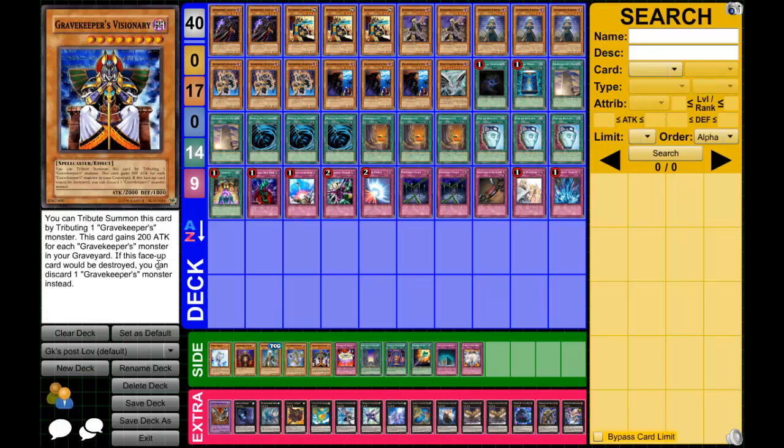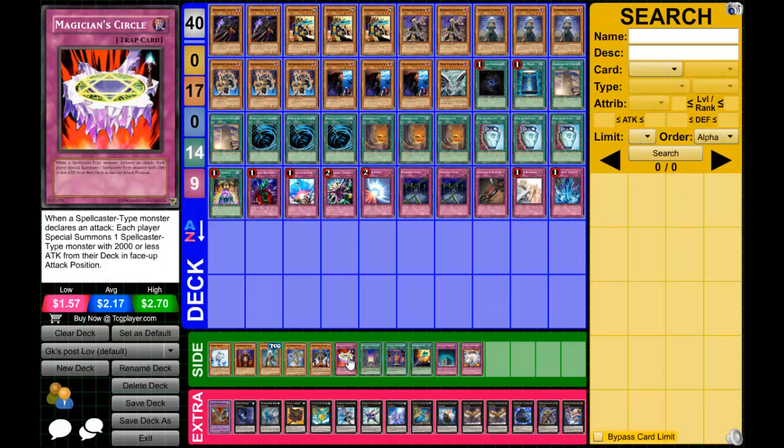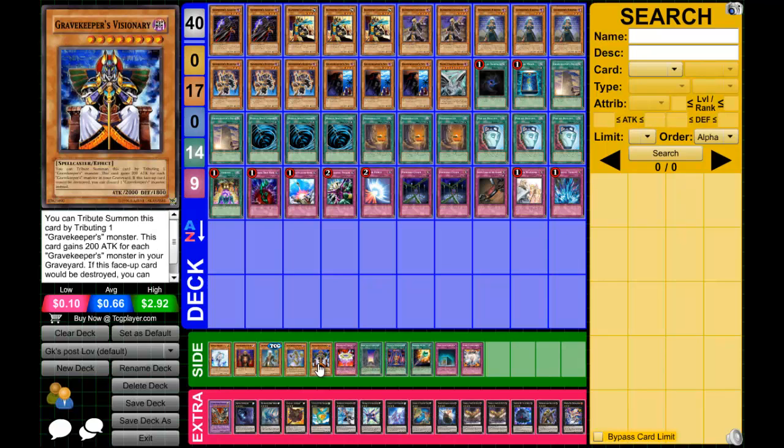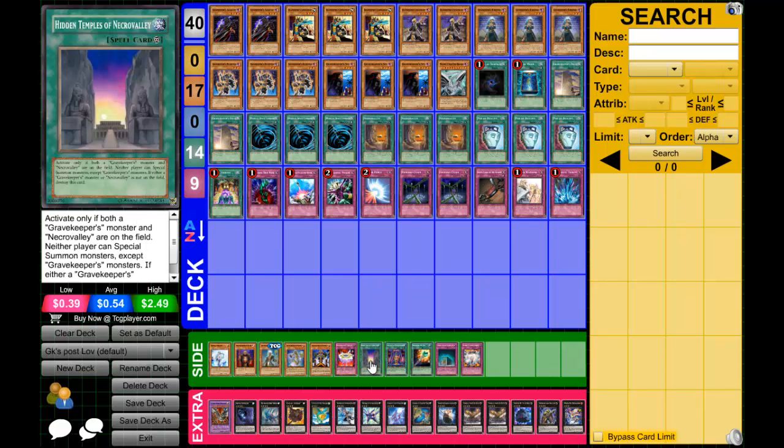And if Visionary is ever destroyed you just discard another Gravekeeper making him stronger — so he can only be destroyed, period. If they try to Bottomless him just discard a Gravekeeper and he stays. If they're running Effect Veiler you're basically getting a free 2500 out of Magician's Circle. The card is a bit slow but you're playing a slow deck with a lot of back row, so if they waste an MST on Circle instead of your real back row or Necro Valley, it's not bad.